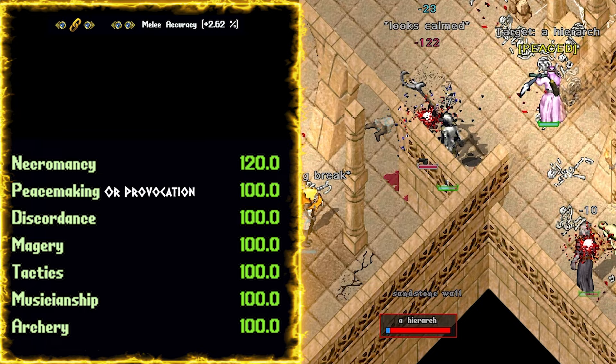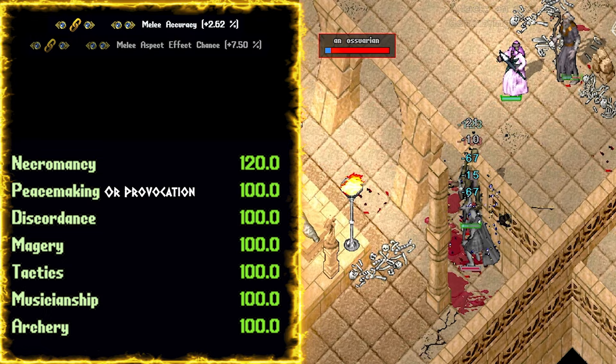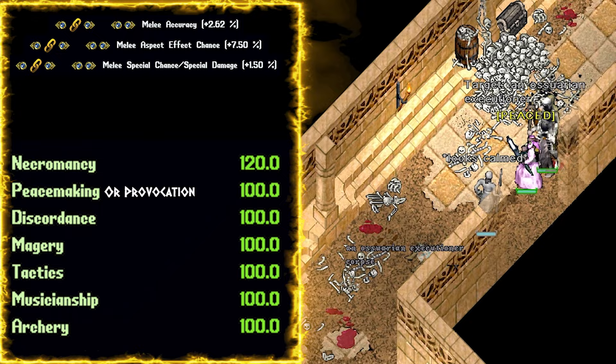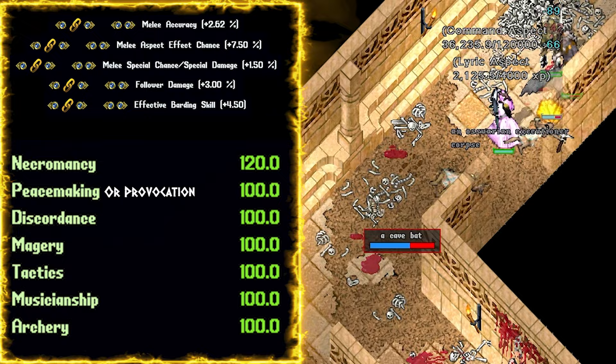For the links, melee accuracy is always a must, especially at lower tier aspect. If you miss with your weapon, you're not doing damage. My main goal is to level the archery codex, so I need my crossbow to do as much damage as possible. I also really like melee aspect chance, since Command procs are just so juicy on this template. Melee special chance and slash damage, especially if you're using archery, for more and more hinders. Currently on live, I do have a lot of follower damage links carried over from my tamer that seem to be working well.